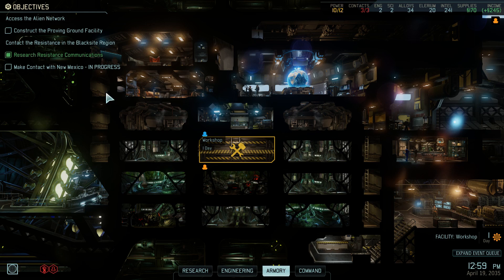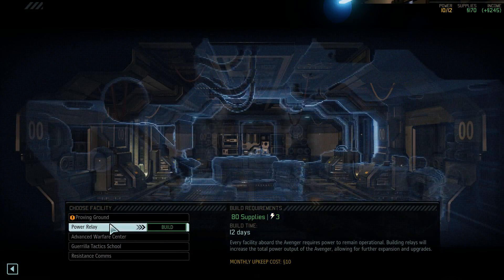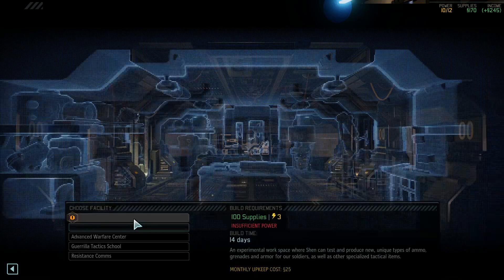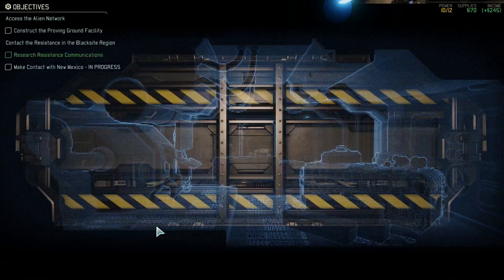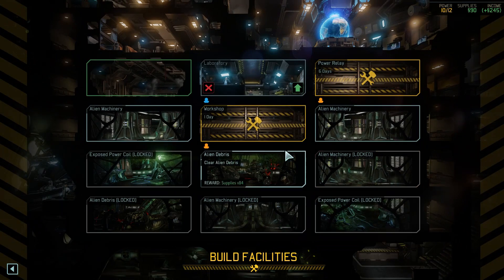We have some money — should we build stuff? I think we have to build some facility. We can build a power relay, which is not bad actually, 12 days. We have to build this proving ground. Humans decreasing construction time by 50%, okay good stuff.